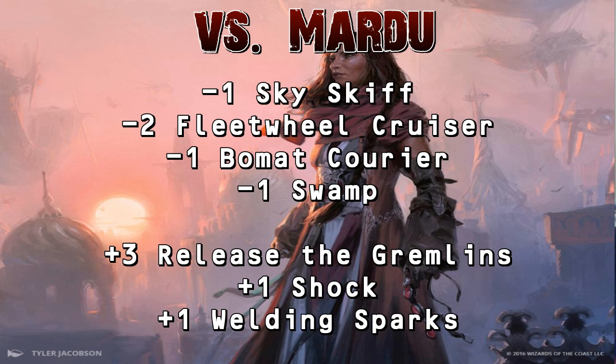Against Mardu, which is also tough because they're just our deck with better cards, we take out the Sky Skiffs, two Fleetwheel Cruisers — haste isn't as good against aggro and their creatures can block and kill those — a Bomat Courier, and a Swamp. We bring in a Shock for their small creatures, a Welding Sparks for extra removal, and three copies of Release the Gremlins, which is easily the best card in this matchup.